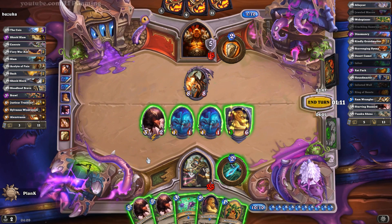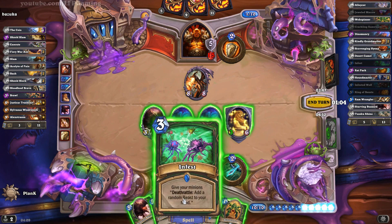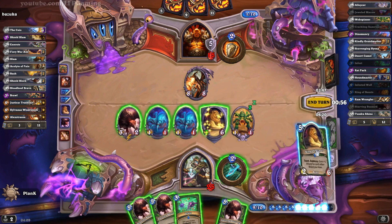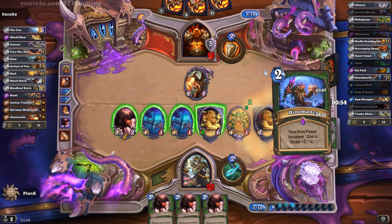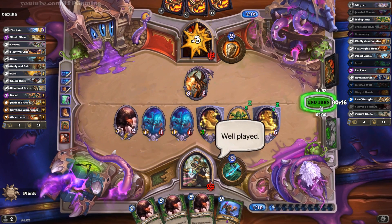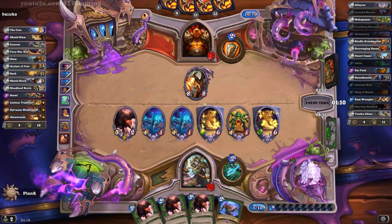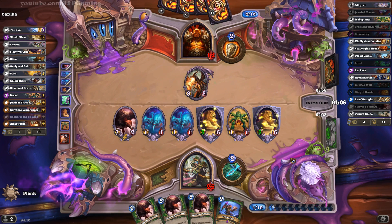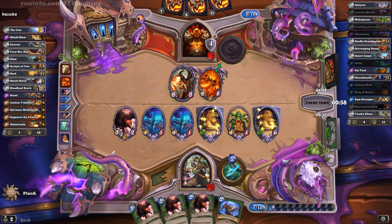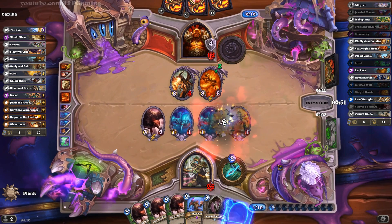But next turn I can do the Infest, and since he's already used both of his Brawls it really seems like I'm in a very good position. So we can do the King of Beasts, Web Spinner, and Infest. And we finally get the Dynomancy. As you can see, you just get constant beast synergy. If you can get a relatively good Infest on three or four minions with both of your Infests, then you have so much late-game power because you just constantly have beasts in your hand. It's really quite ridiculous.